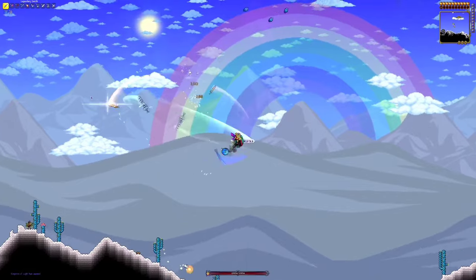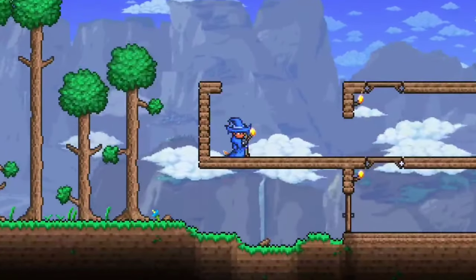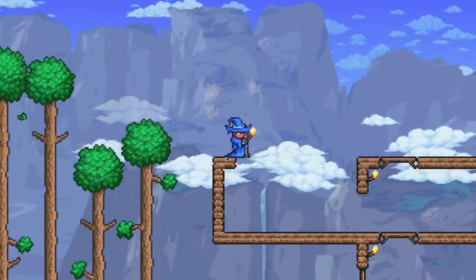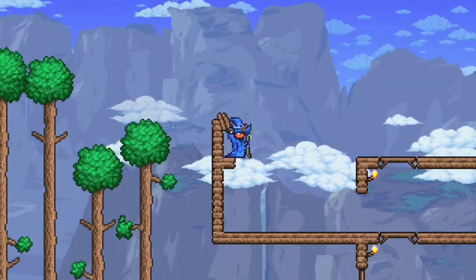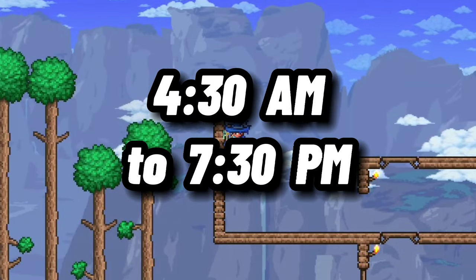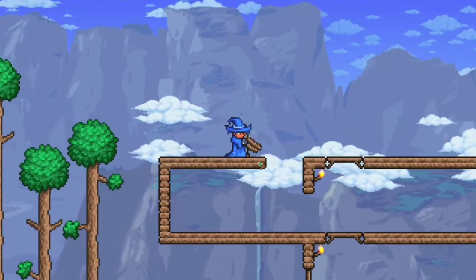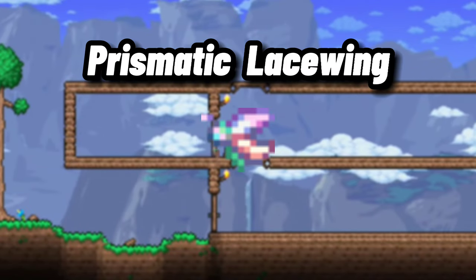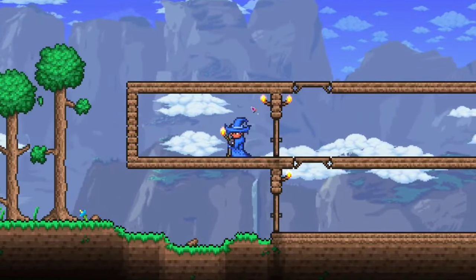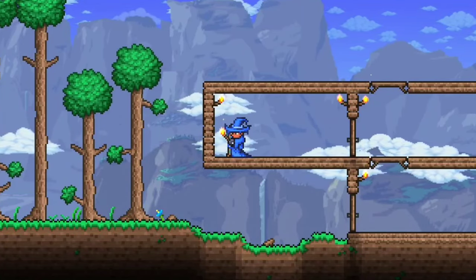The first thing you need to know is how to summon the Empress of Light. While the Empress of Light can spawn at any time, the game will only count it as its daytime form if it happens between the times of 4:30am and 7:30pm, so keep that in mind moving forward. To actually get it to spawn, you will need to kill a Prismatic Lancewing, which will spawn in Hallow at night. And while it only spawns at night, you can always capture it and release it at any time you want to summon the boss.